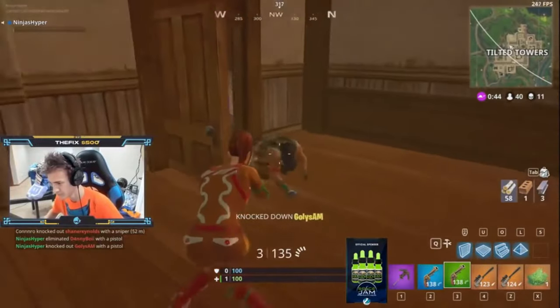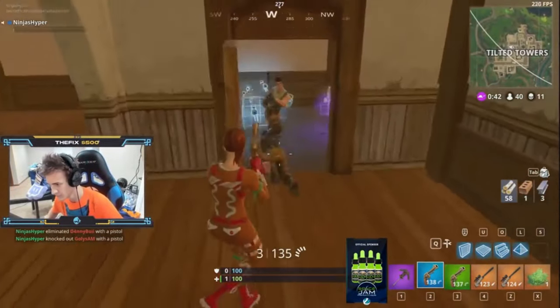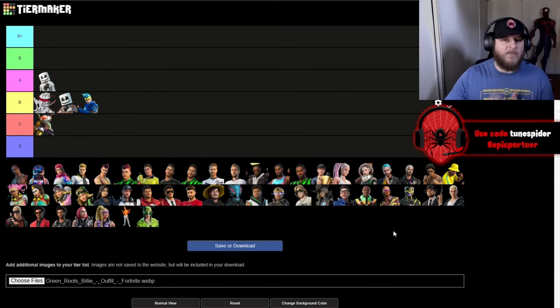Up next is Ninja, the first streamer/YouTuber to get an icon skin. His skin is going to be going in B. He has some reactive elements to it like the bandana in the back getting longer with each kill you get, and he has a couple different versions like the Ninja Shadow version which is pretty cool. But overall it's kind of simple compared to the other icon skins we've gotten more recently.